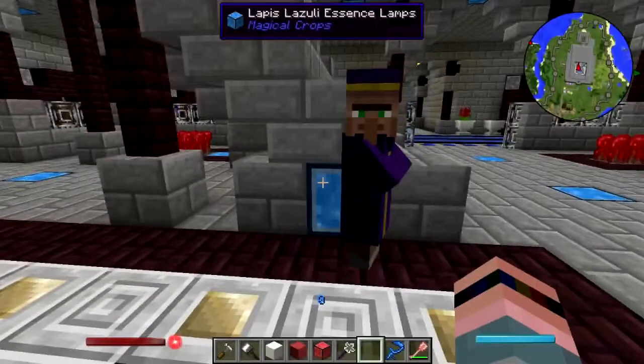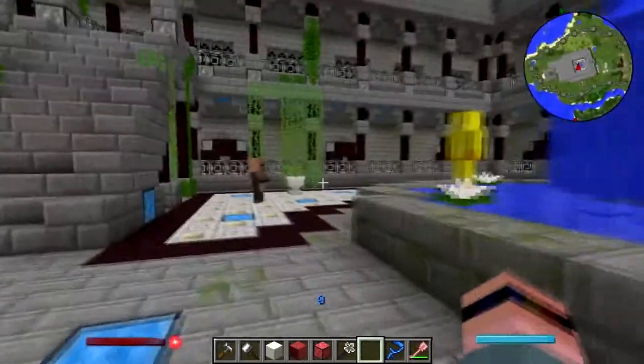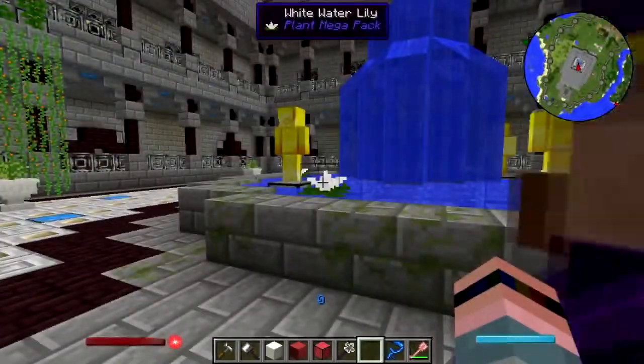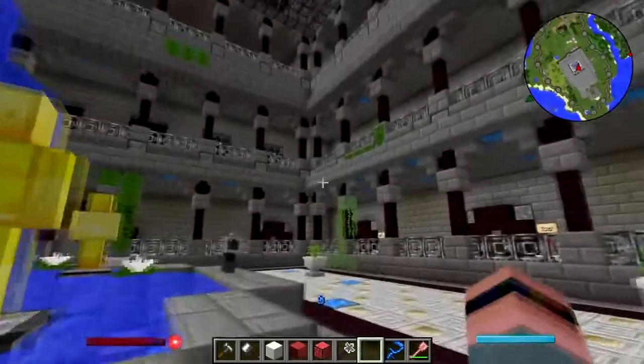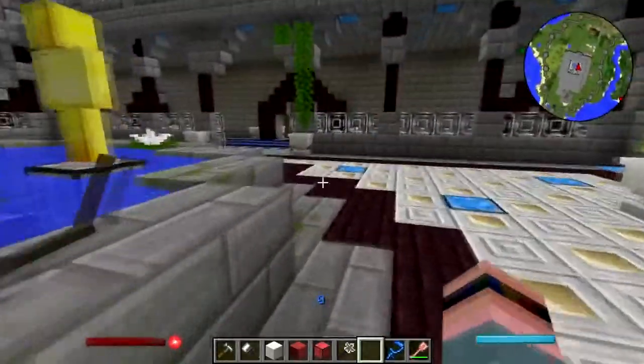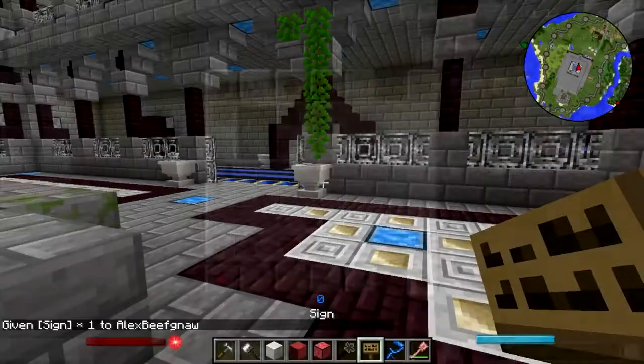Actually I know what I need to do - I need to put names on my market stalls. Coffee Hound had actually suggested some names earlier. Let me grab my tablet so I can look that up and get some signs - I'll be right back.